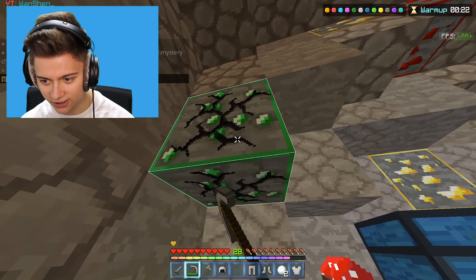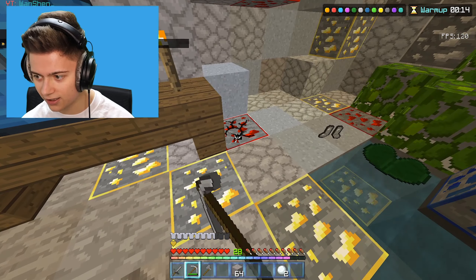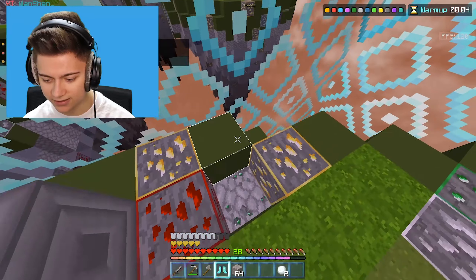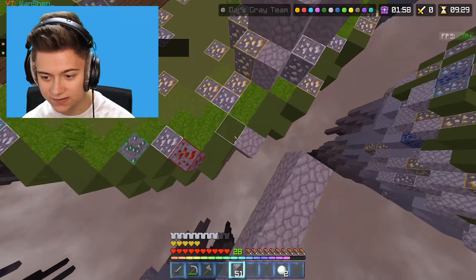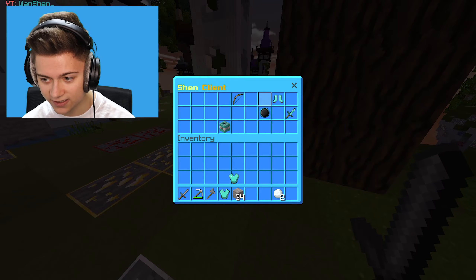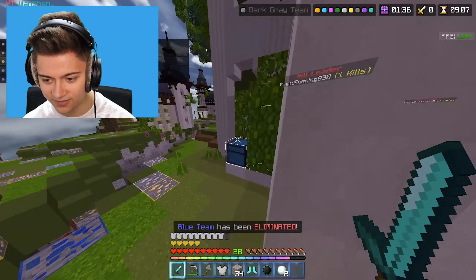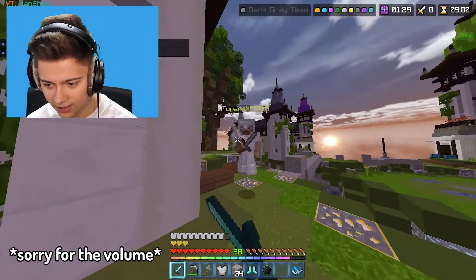Starting by mining like crazy to gather resources. Found a chest plate already - nice. Grabbing all the redstone and heading to the middle. We got something decent just in time. The orange background in this client looks amazing - I'm also on the newer version which is working great. Need to stop throwing out items because other players will just pick them up.